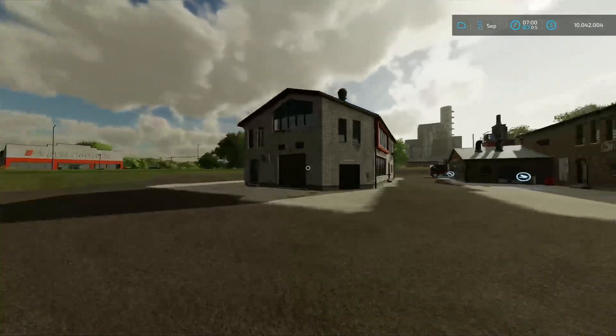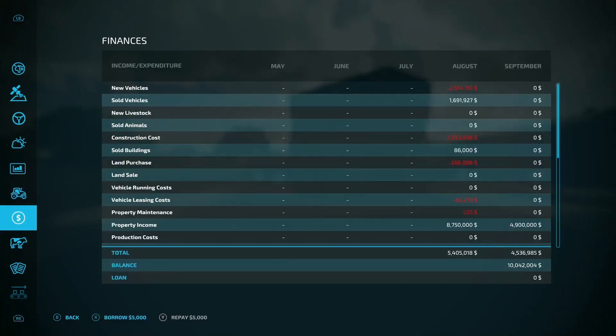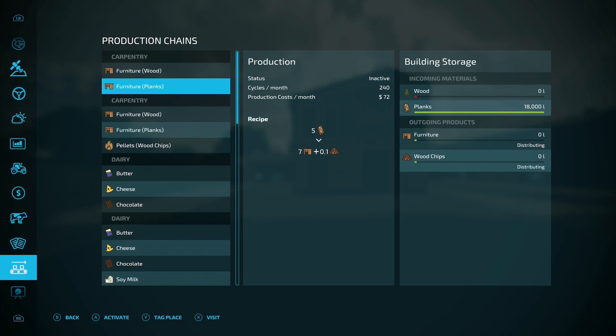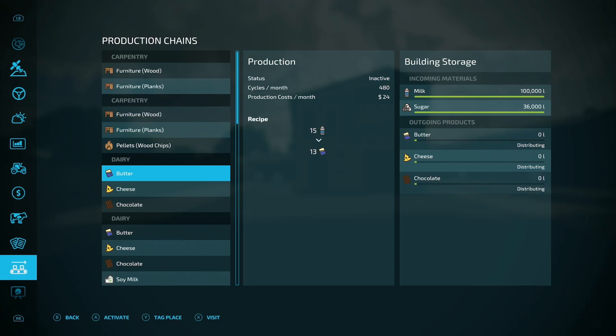I've filled up every business to the max. Our planks for the base game carpentry are completely full - it only holds 18,000 liters. The modded ones can hold up to 2 million liters, so I put 136,000 liters of planks in there. We're going to see how it produces. The ratio is the same - we get a little more wood chips out of the modded one, but the furniture output is what I'm basing this comparison on.